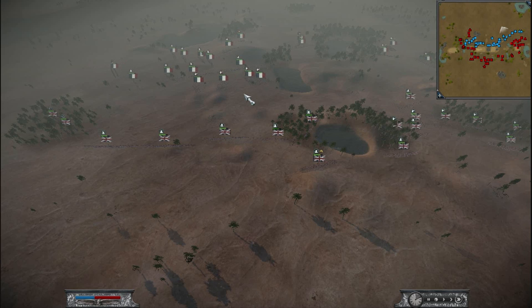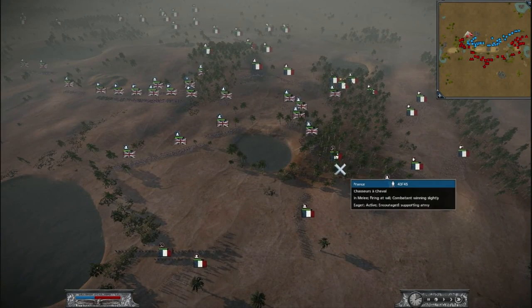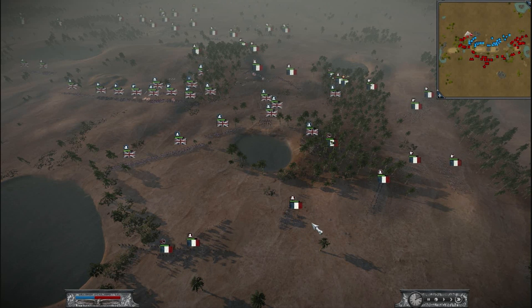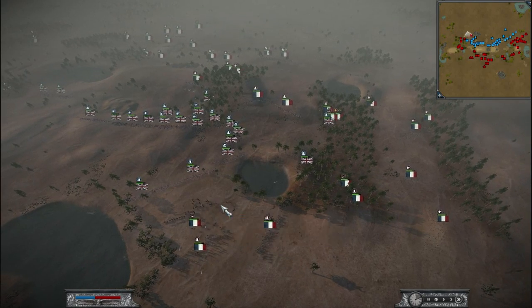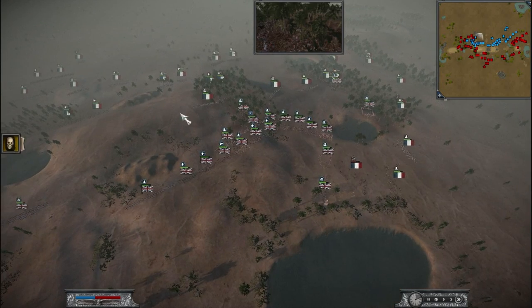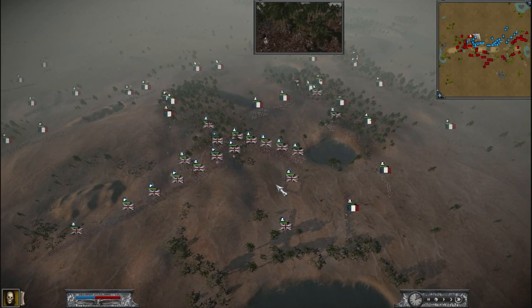Team coordination is actually really easy — you all just have to be doing the same thing at the same time. If one player is going to attack, everybody's got to attack. Tripp has a real problem with this guy moving really aggressively, and you can see him withdrawing and trying to control a better line. I respect the aggression of the rightmost French player, but you look at it one of two ways: either it's bad for not coordinating with the center player, or the center player was just too cautious.